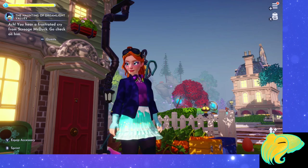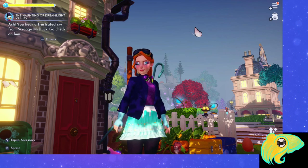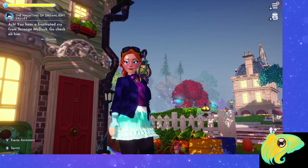In this video we're going to go over how you can bring Vanellope to your valley and unlock the Dream Snaps feature in Disney Dreamlight Valley.